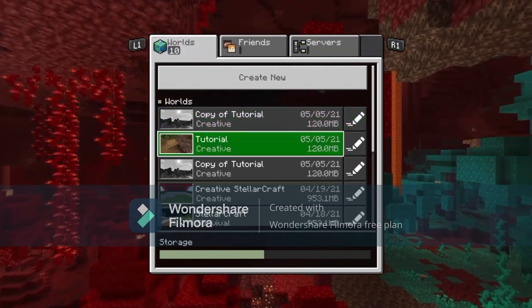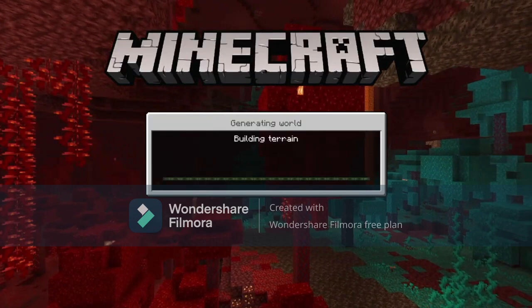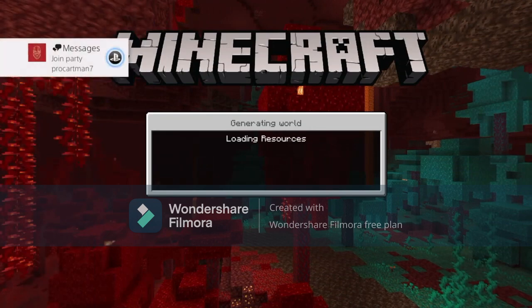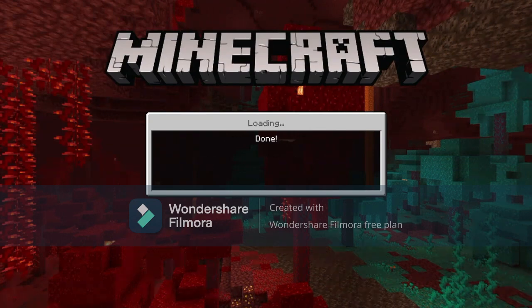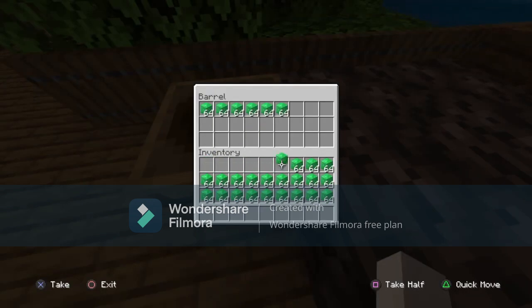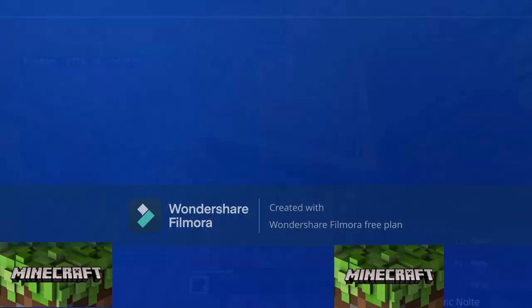Now we're just going to load back into whichever world we want to perform our duplication glitch. Once we load in, we're going to immediately place in all of our items that we would like to duplicate, then start breaking our soul sand. So just wait to load in, place in all of our items, break the soul sand, and close the application. I would suggest using the D-pad if you're on PS4 or Xbox — it's just faster. Now we're going to break all of our pieces of soul sand and just close the application.